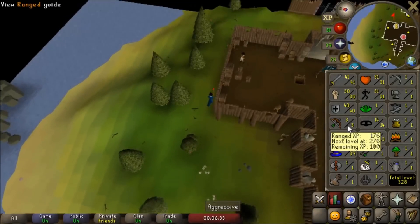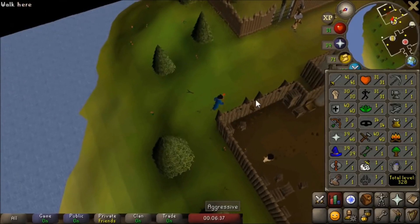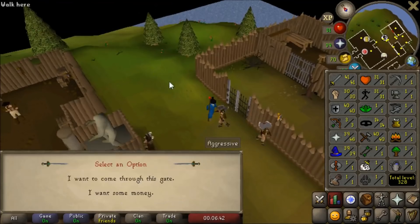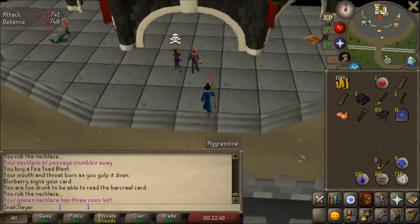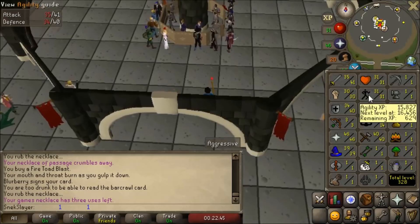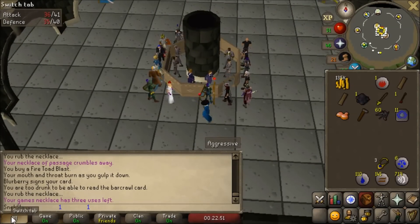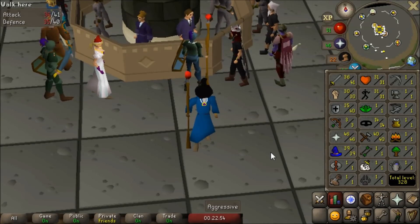I was going to go start range training, but it turns out training at low levels with knives is probably the worst experience of my life. So we're going to do Horror from the Deep for a quick boost to our range levels. To do that we need to do the Alfred Brimhand bar crawl — it's going to be a bit of a grind. The bar crawl is done — that thing was a pain in the ass. Now that that's done we can do Horror from the Deep, if we get a little agility level boost from a Summer Pie. We're going to save that for tomorrow. Got some pretty insane progress for the day done — here are the stats.